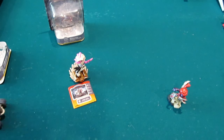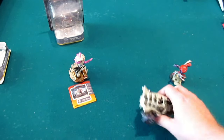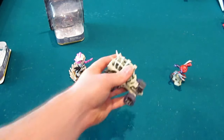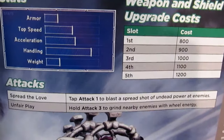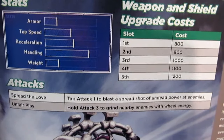It rolls quite well, actually — it would do better without the spikes, but they're cool. So what we want to do now, we're going to set that down and take a look at the stats. This is the Tomb Buggy: there's armor, top speed, acceleration, handling, and weight. I wish there were numbers there, but there are not.